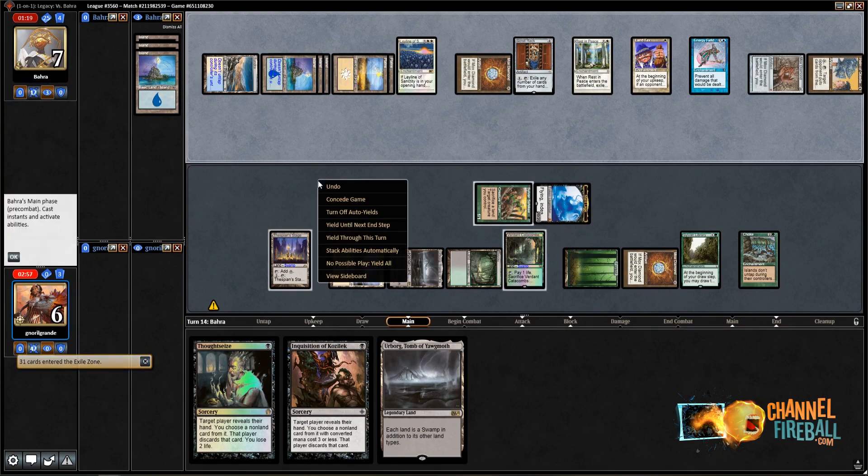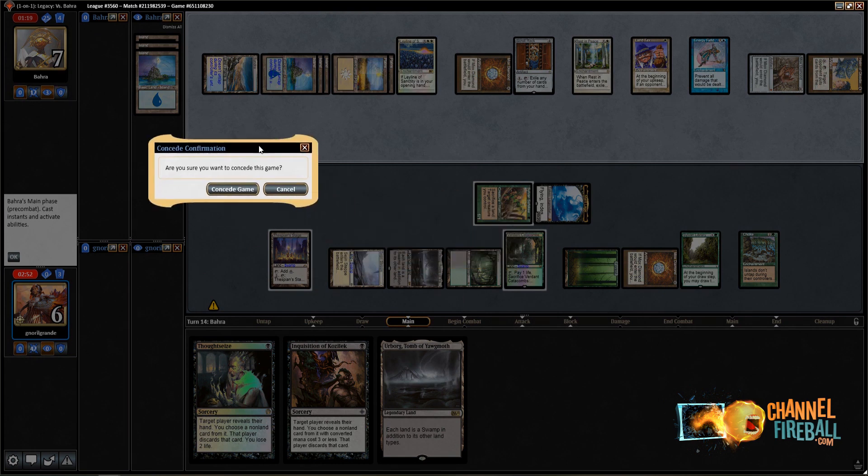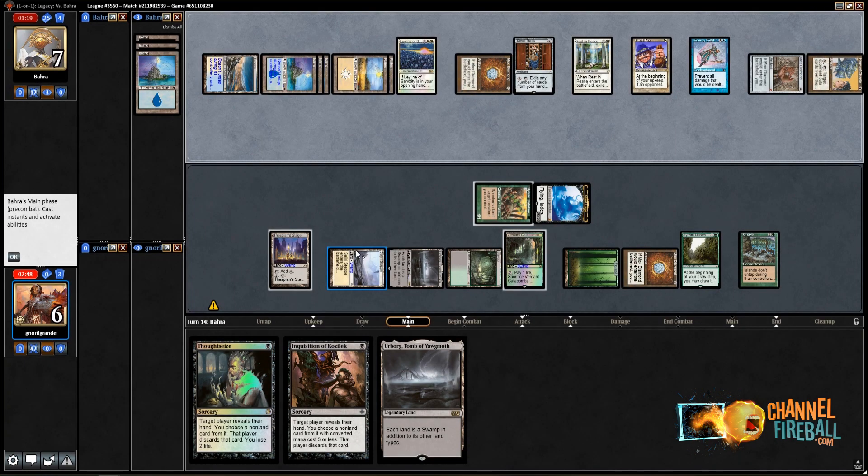Opponent finds Helm of Obedience — I'm dead. Helm of Obedience plus Rest in Peace is a combo, and I'm dead. Good game opponent. This is the end of the video — thanks for watching. We will be back next time, always more videos on channelfireball.com. Thanks for watching again and we'll be back next time.